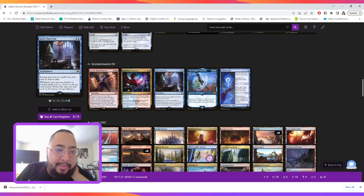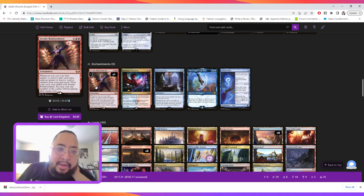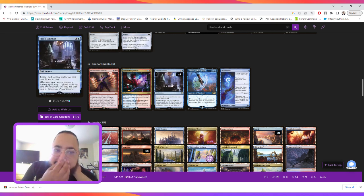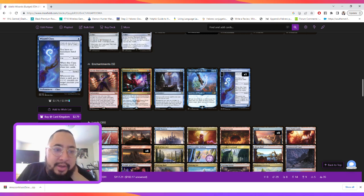For enchantments we're messing around with the really fun card Arcane Bombardment — just read it. Firemind's Research is cool because it lets us draw cards or deal damage to any target for two mana. Sanctum of All makes instants and sorceries cost one less and lets us scry whenever we cast them. Faerie Trickery draws extra cards, and Wizard Class ensures we have no maximum hand size, lets us draw two cards, and puts plus one, plus one counters on creatures.